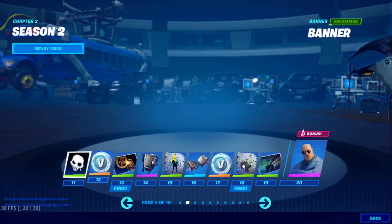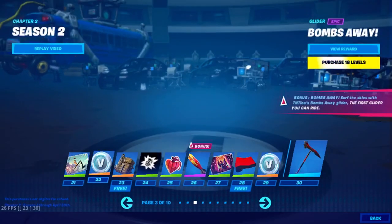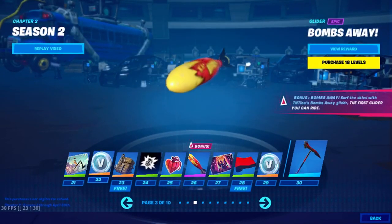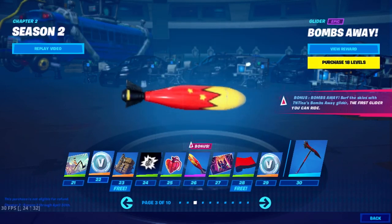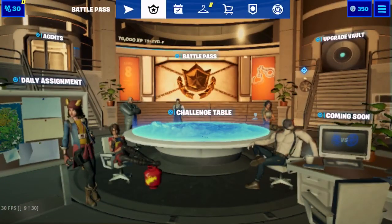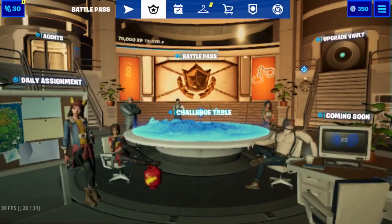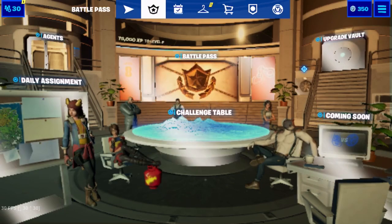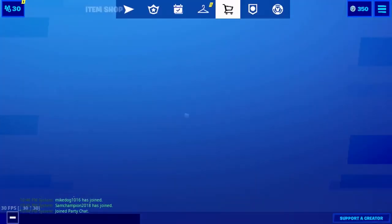We also have this awesome glider — it's something you can like ride on, which is really cool. And if you didn't already know, your challenges are set up here and it's like a blue versus black thing. It's really cool how Epic Games is approaching this season and how they're trying to change things up.